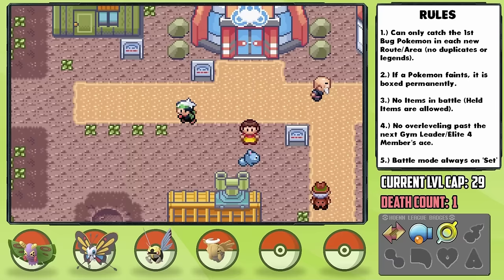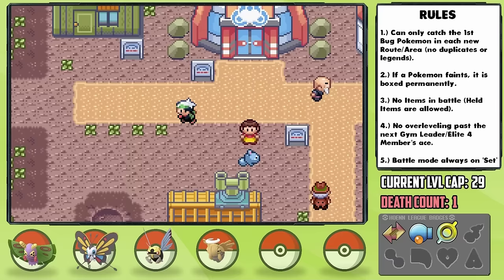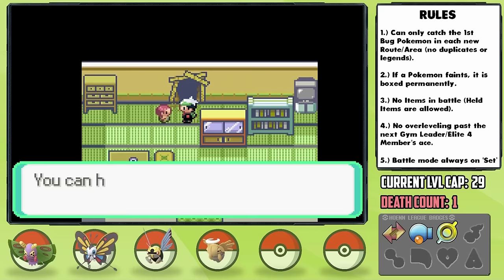While moving on, Thumper ends up learning Swords Dance at level 25, which should be a great help for damage output. We can also pass through Fallarbor Town to reach the Fossil Maniac's house, where we can get the Dig TM — again, a great asset.